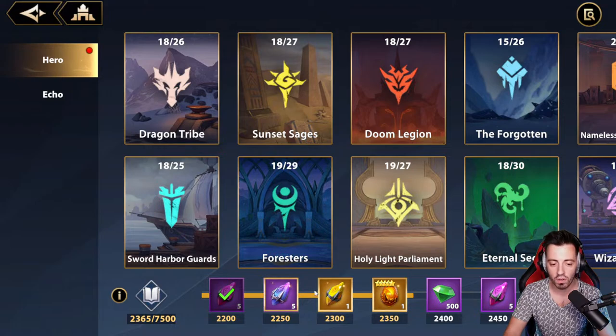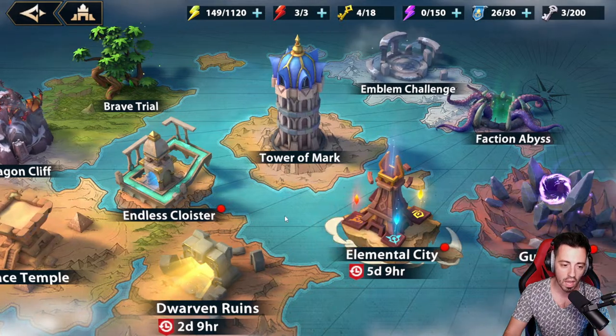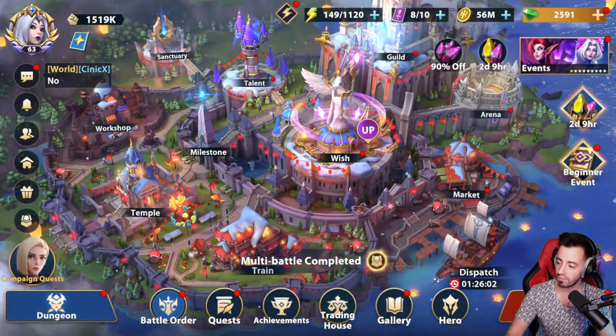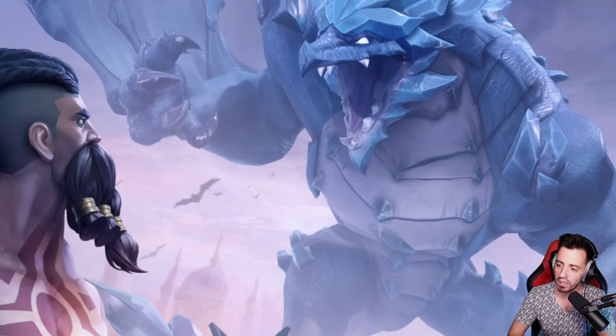He's going to have even more rewards but I'm going to let him collect them all. He's going to be able to push a bit more in the Faction Abyss and Sunset Sages — look at that, 562 stars! Great for the account. Congratulations! Switching back to my account on server number 2.